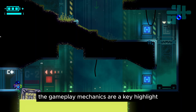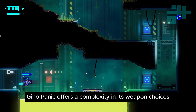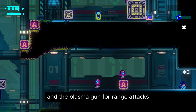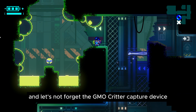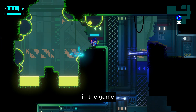The gameplay mechanics are a key highlight. Geno Panic offers a complexity in its weapon choices and strategic elements. Switching between the plasma sword for close combat and the plasma gun for ranged attacks adds depth to the gameplay. And let's not forget the GMO critter capture device — it's like a gun-fired Pokeball, adding a fun collecting twist to these GMO critters in the game.